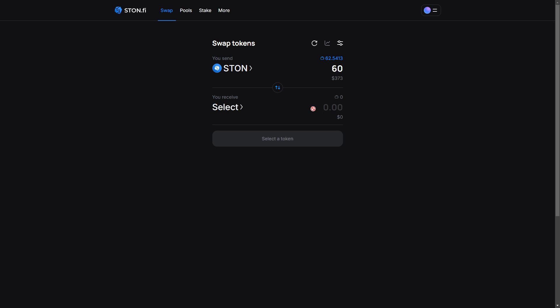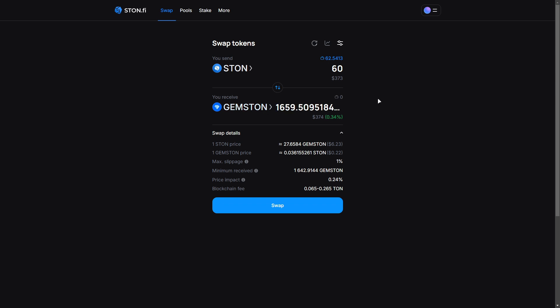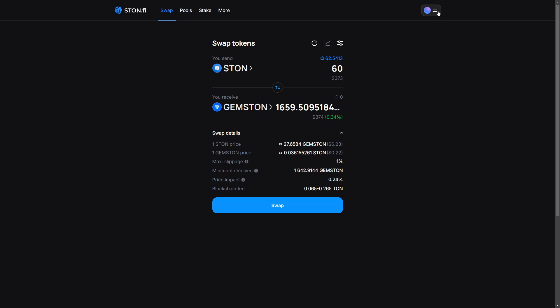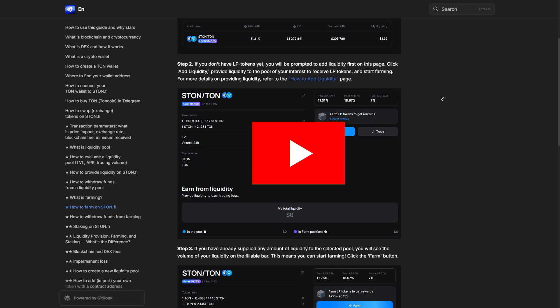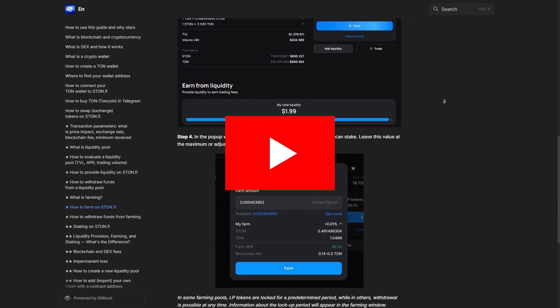Wondering how to get started? It's simple. Stake your LP tokens in the pools tab on StoneFi — the larger your share in the pool, the bigger your slice of the rewards. And the best part? You can claim your rewards at any time. If you are new to this, don't worry — our comprehensive guide walks you through everything you need to know about farming on StoneFi. Just follow the link below to get started.